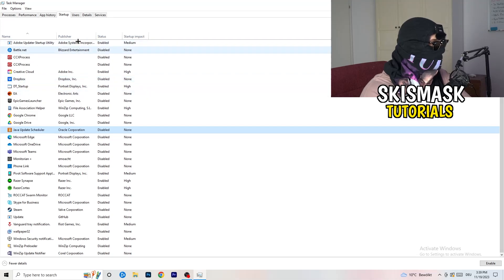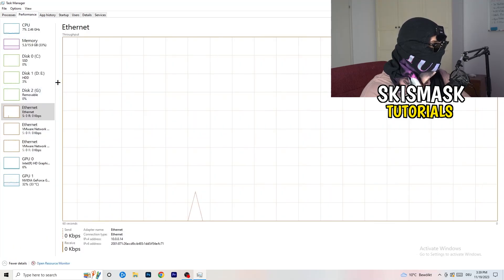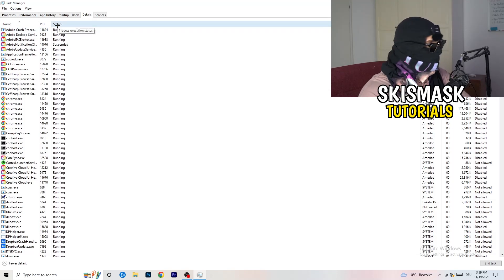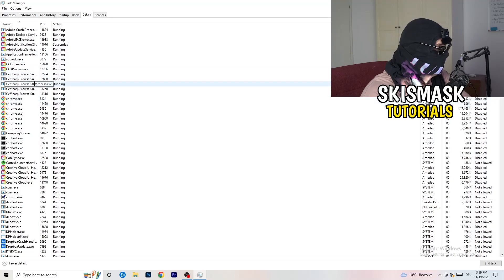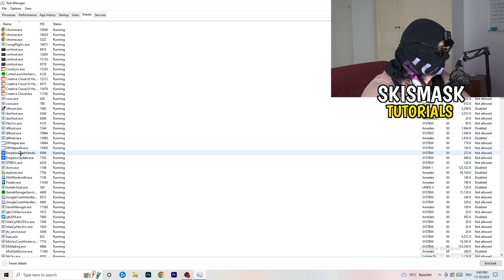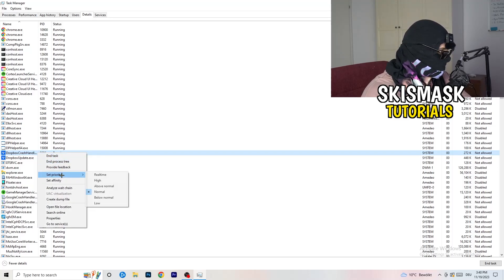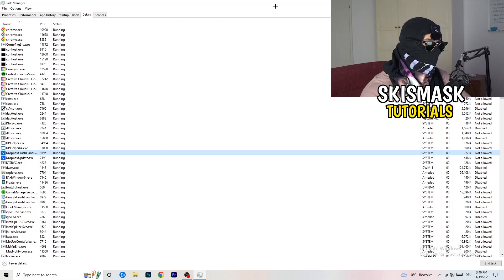Another thing to do is go to the Details tab in Task Manager. Find the game in the list, right-click it, hover over Set Priority, and click High or Above Normal — or even Real Time. It really depends on your PC, so just try both and see which works better. Once you're finished with that, close Task Manager.